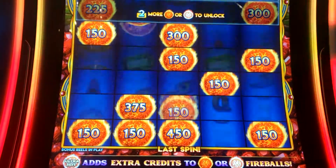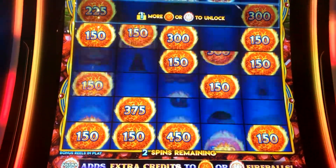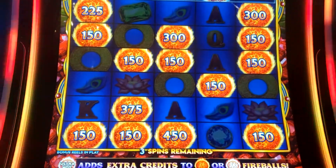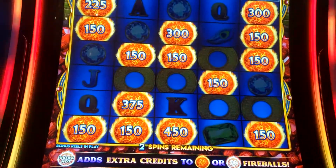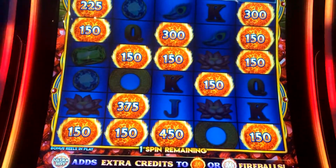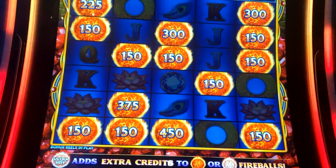Come on, one more — there we go! Three more spins, we needed that. Just need another fireball — yes! All right, let's see if we can get the next level unlocked, let's go. Come on, fireball — I need one down here. Last spin, I need one. Come on... dang it, that's it.